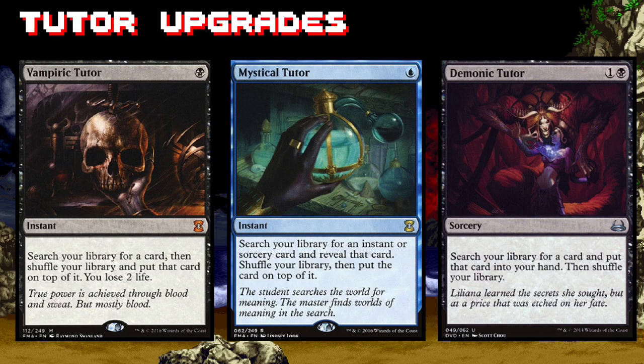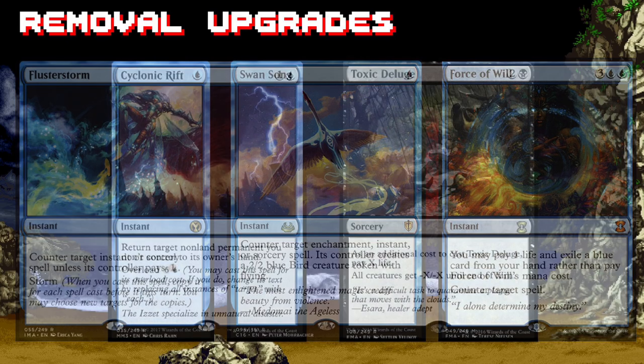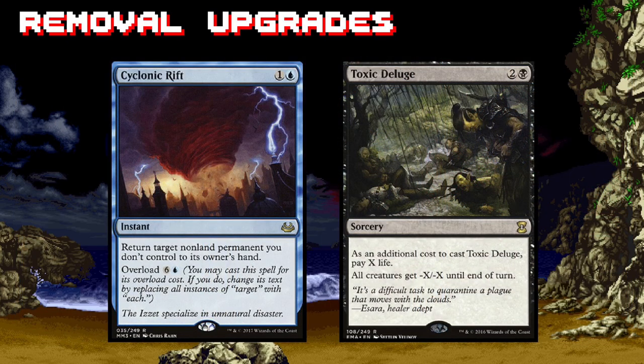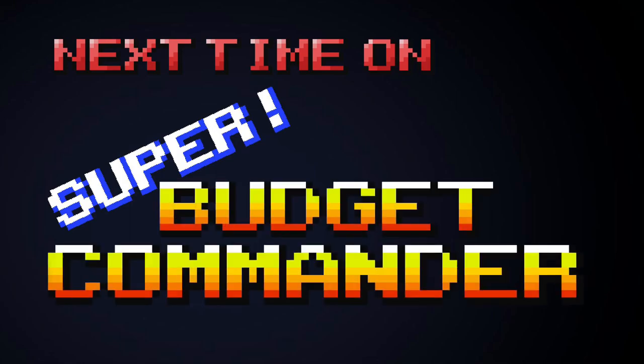If you plan on sticking with the combo theme, the best way to dramatically improve the consistency of this deck is to include more tutor spells. Better counterspells like Flusterstorm, Swan Song, and Force of Will are also fantastic ways of ensuring you get rid of threats you don't want to deal with and can protect your important combo pieces. And you can't forget about Cyclonic Rift and Toxic Deluge — these are flat-out the best mass removal spells in the game.